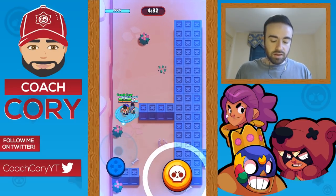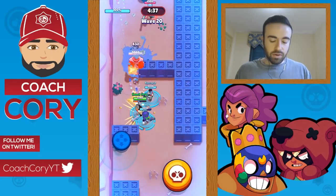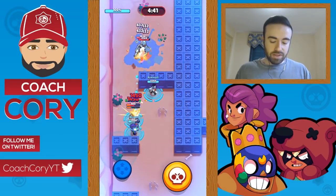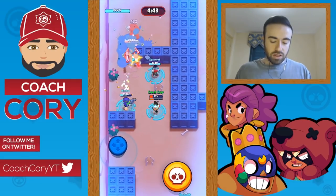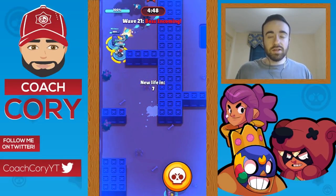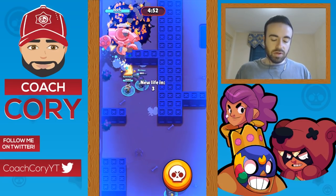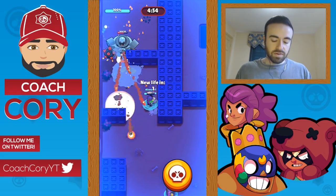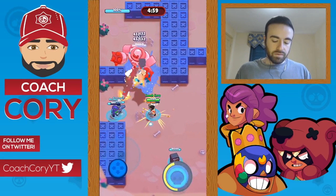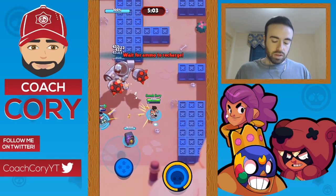Alright, we're back. As you can see, the robots spawn a little randomly now — the spawns are different than before, you can't control them as well. Anytime there's a boss wave you get a reset, as long as you kill the boss fast enough before it actually starts.